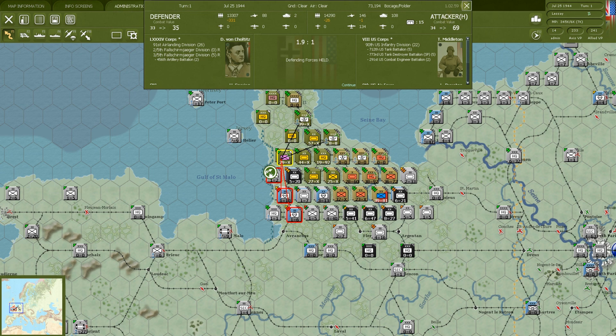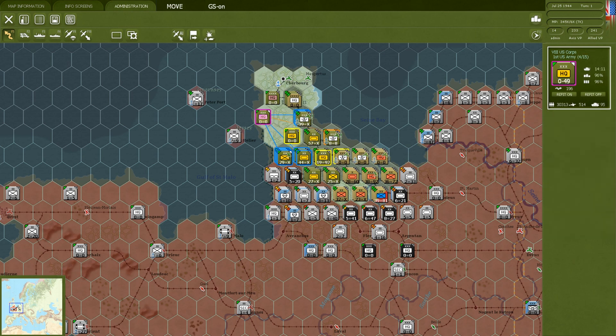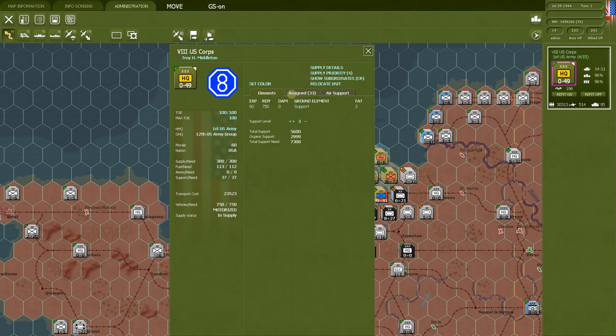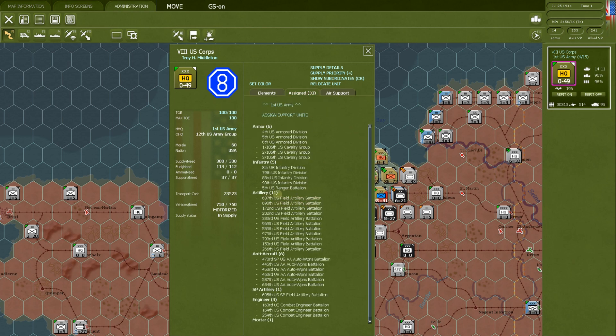So how do you move support units around? There are two major ways. The first is the automated method — on the Elements tab of a headquarters you'll see something called 'Support Level.' If you set it to three, that headquarters will try to obtain three of each major classification of support unit: three artillery, three anti-tank, three anti-aircraft, three engineers, three mortars, and so on. Any excess beyond that number gets sent back up to the headquarters one level above.